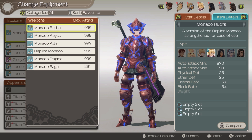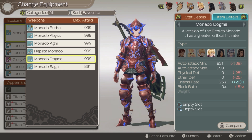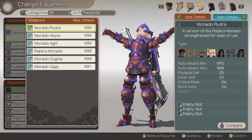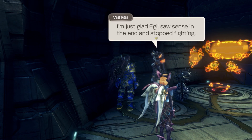Next up we have Shulk with the Monado 3. I currently don't have it because I have not beaten the game yet, but it is by far his best weapon. This can only be obtained by defeating the final boss and then starting a New Game Plus. He also has other options which can be obtained from the lady inside Junks, where a bunch of quests will give him weapons.